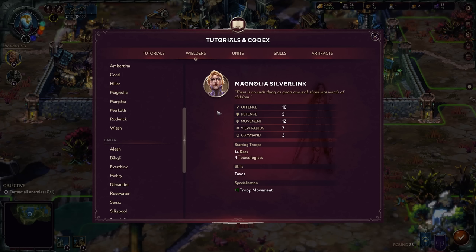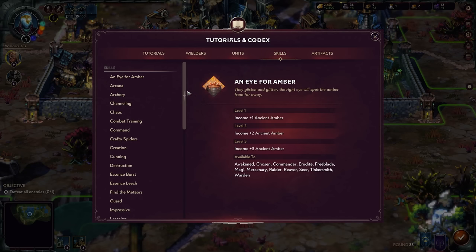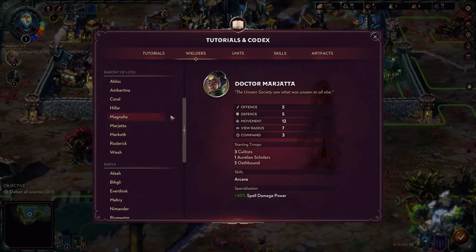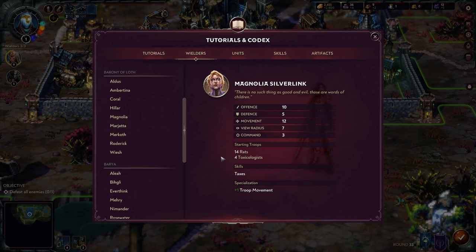Magnolia Silverlink gives more offense and focuses on economy with the Taxes skill — plus one hundred, two hundred fifty, and five hundred gold per turn — as well as plus one troop movement, meaning units move faster around the battlefield. I would use Magnolia as a secondary or tertiary wielder, stationing her as a permanent defender of a settlement to get the passive tax income, then possibly sending her out to power sources to level up and grab additional economy-focused skills.